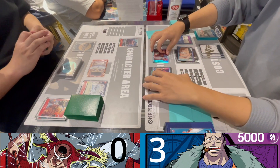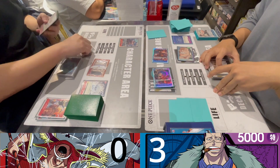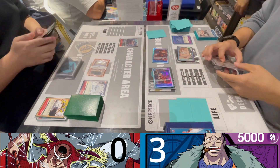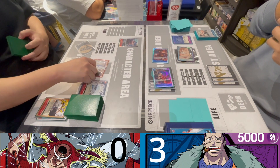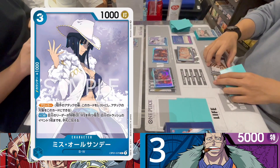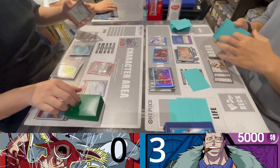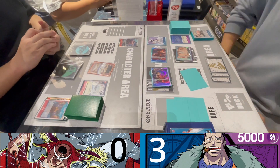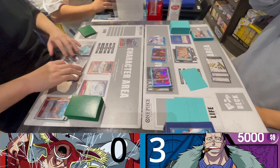He uses Radical Beam, increasing his defense by 4,000 to reach 12,000, so he just needs an additional 1,000 guard. I managed to reduce his hand resources by forcing him to guard. I then paid three Don to play Miss All Sunday — she's good in this deck because she can retrieve your events and is also a blocker.